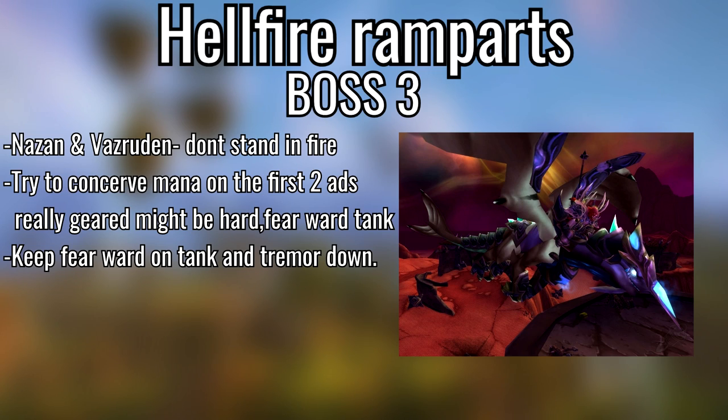The final boss of heroic Ramparts, Nazan and Vazruden — don't stay in the fire. On heroic it does a lot of damage. Power Word: Shield and Renew whoever stands in it; if you're a resto druid throw HoTs on them while maintaining HoTs on the tank. Earth Shield the tank as well. He also fears when he comes down, so Fear Ward your tank. If you're a shaman keep Tremor Totem down because getting feared into the fire could be a wipe.